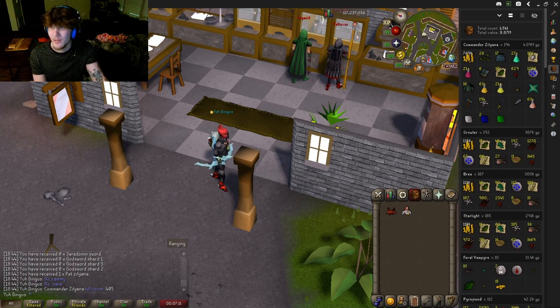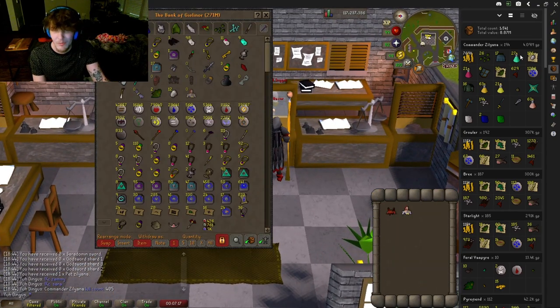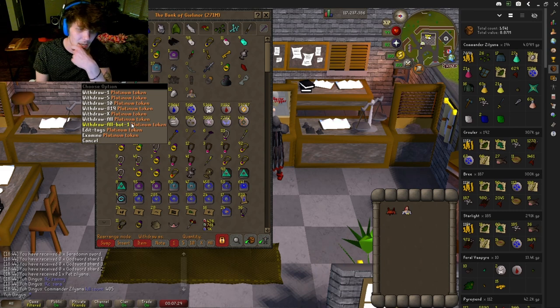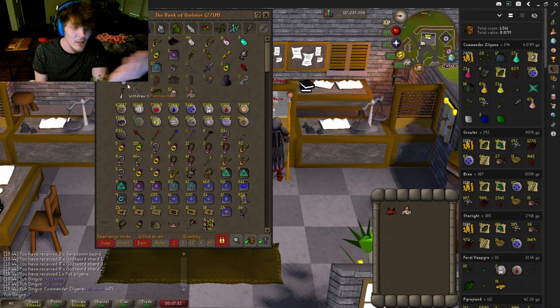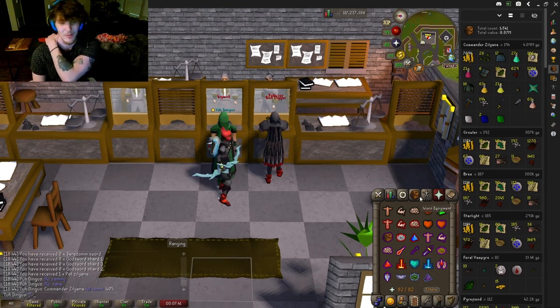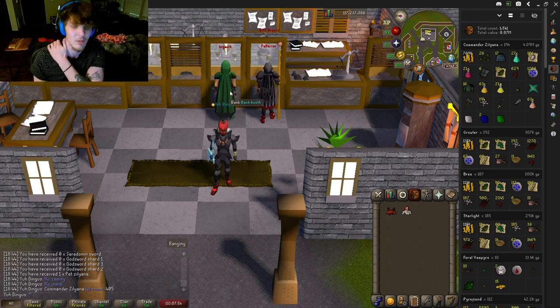Thank you everyone for watching. The progress we made in this is honestly minimal, but I needed to post this since I freaked out getting this pet, and it's my first time going live on Twitch — I'll post my Twitch link in the description. I did make about 1.5 mil in extra platinum tokens over my last 5 Sara trips by selling stuff for platinum tokens, just until I'd get a rare. But I never got a rare, I just got the pet. So we're done with this boss — we're going to do Zulrah or something else, because it's just bad money and I'm not getting any rares.